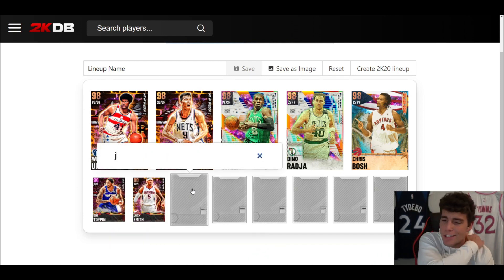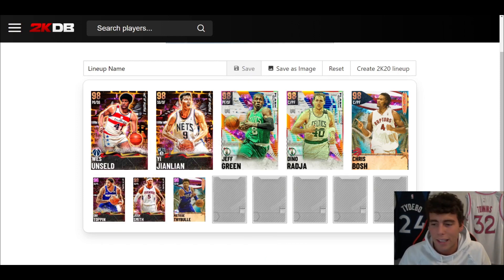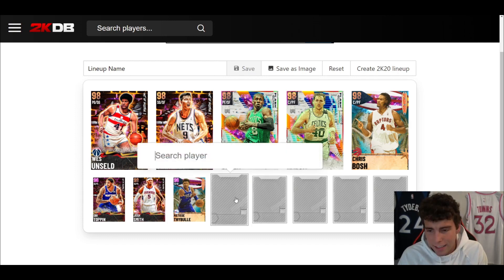At backup small forward, I wanted Jonathan Isaac but it didn't work out MT-wise. Instead we're plugging in the new Splash Zone Pink Diamond Matisse Thybulle. He has the Justice Winslow-type base — another card I haven't used — but he's super cheap. He has a good three-ball, Base 99 lateral quickness for lockdown defense, and 40-plus Hall of Famers. His release should be decently easy to green and he has the shooting badges he needs. Would I prefer Jonathan Isaac? Absolutely — but you've got to do what you can with the MT.